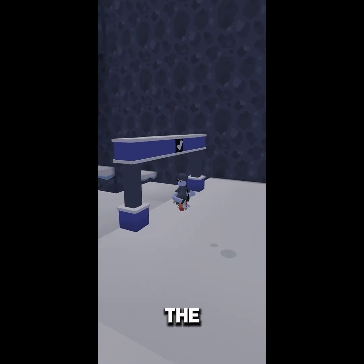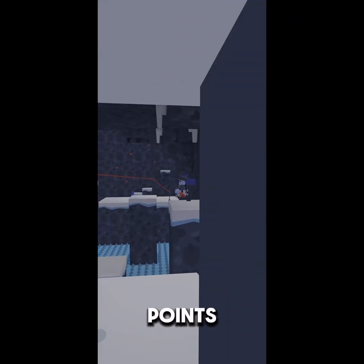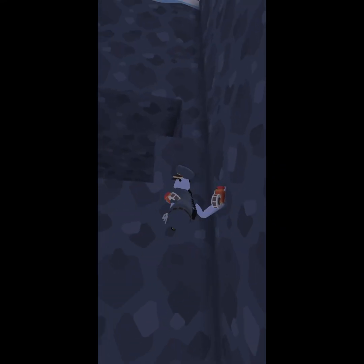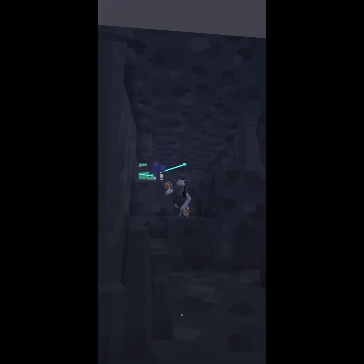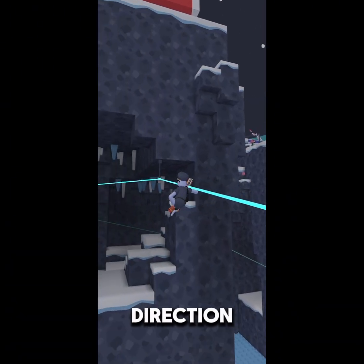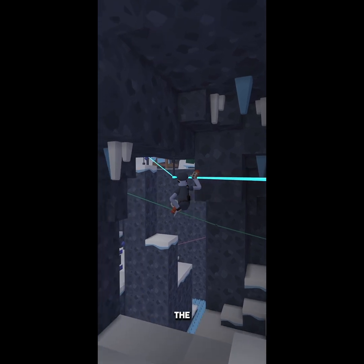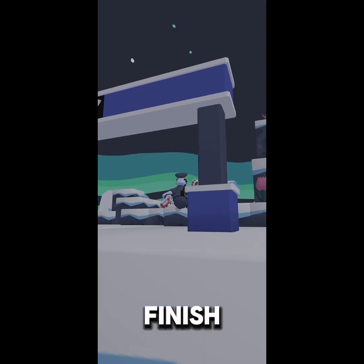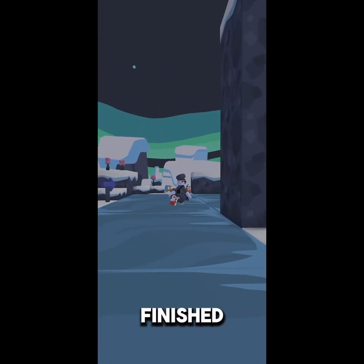Another way that the racetrack helps is there's arrows that point in the direction so you don't get lost as you go through the whole track. Basically, just keep following the direction until you reach the finish line. If you hit every checkpoint correctly, then once you get to the finish line, it will tell you the time that you finished in.